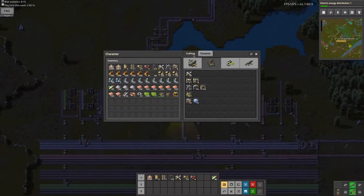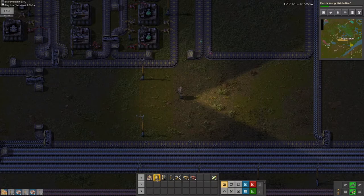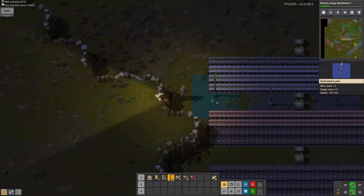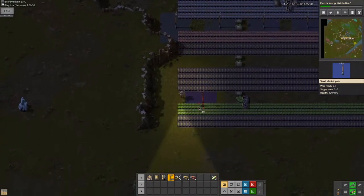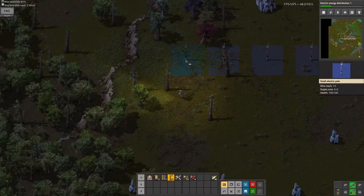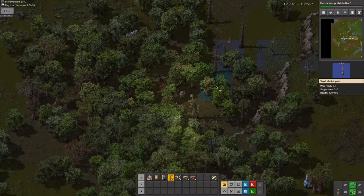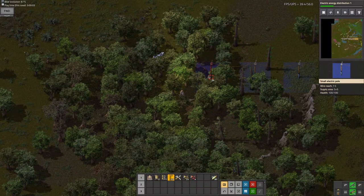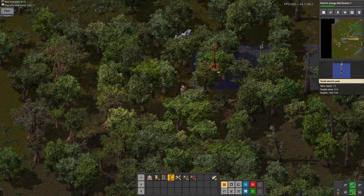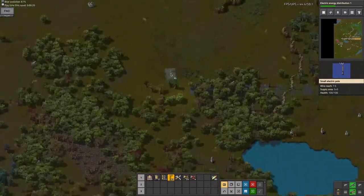I probably first just want to get a radar in that general direction, which means I'll want to get some more small electric poles. I will need to go over the cliff, because I don't have cliff explosives yet — that's the thing that will let us get rid of cliffs. But at this point I'm just gonna place poles here and here, and just walk around the cliff and try to walk through this forest. I want my pollution to be minimized, because trees do absorb pollution, so I'm just gonna try to place these poles and not get too hampered by these trees.